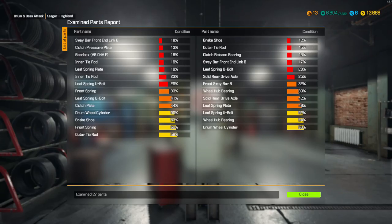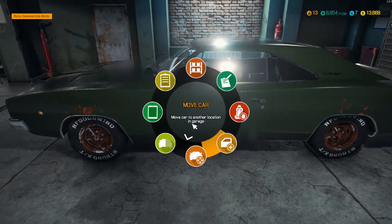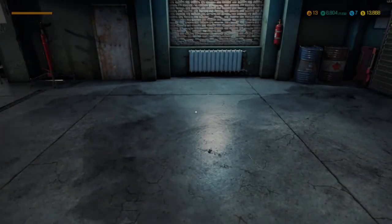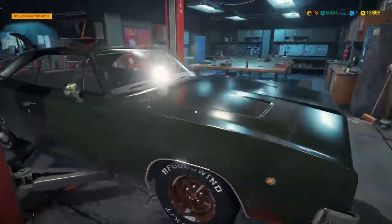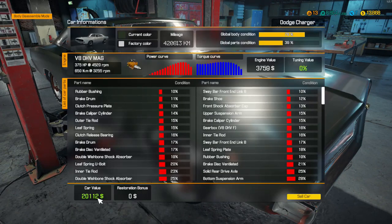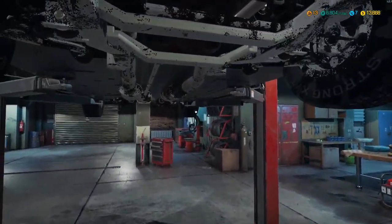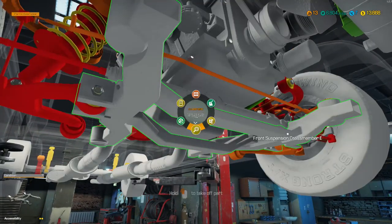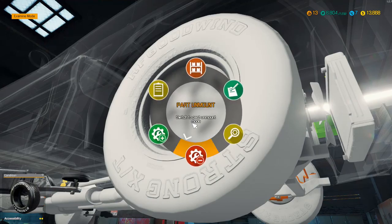Here are the results. We can see the sway bars, the gearbox needs work, the gearbox, the inner tyre rods, leaf spring, inner tyre rod, leaf spring. The drum wheel cylinder, the shoes - anything above 50% I am not too worried about. We've only got 13 grand left so we can't go crazy. Car value is 20 grand at the moment, so it's worth more than we paid for it. We should really keep an eye on how much we spend on it. This is all red - we're going to get this suspension changed out, that gearbox looks knackered as well.